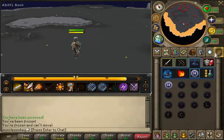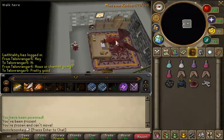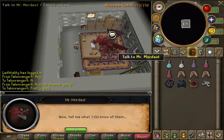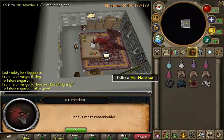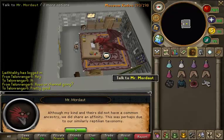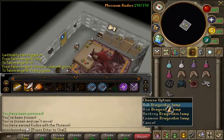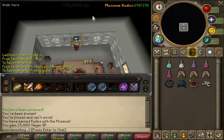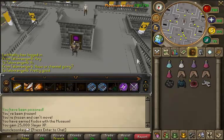Anyway, time to go back to Mr. Mordout, and hopefully that checks off what I needed to do. Okay, let's talk to this fool — can you tell me about Dragonkin? Okay, I have killed the KBD; give me the rest of my kudos. I hope they don't add more kudos, because that was kind of annoying. Dragonkin Lamp — 25k Slayer, that's not bad. So Varrock Museum kudos is completed.